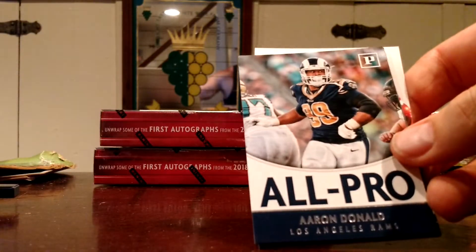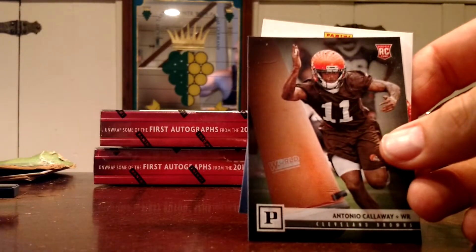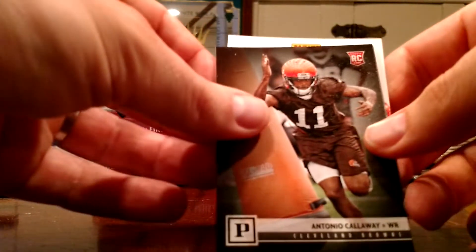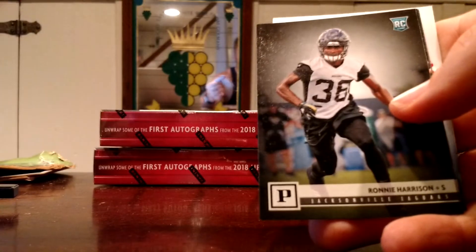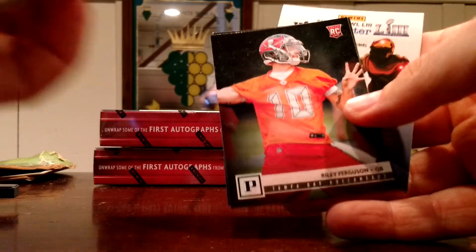Kareem Hunt — Human Highlight Reel insert. Aaron Donald. And then our rookies: Antonio Callaway, Ronnie Harrison, Riley Ferguson, Deshaun Hamilton.